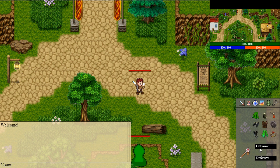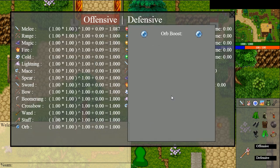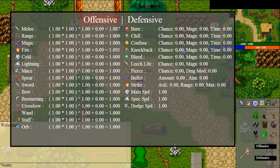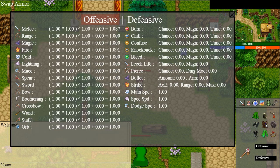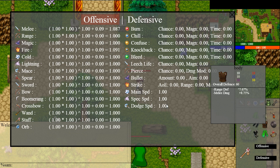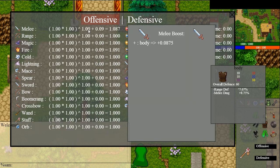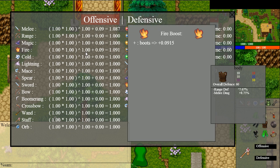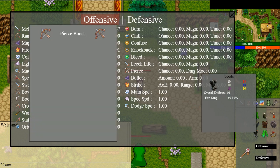Something I've been working on — it's still not done and it really looks crappy in my opinion — is your stats all combined into one place. I've just equipped a couple of random things; for example, this body gives me range defense and melee damage. As you can see, my body gives me melee boosts on the offensive side.